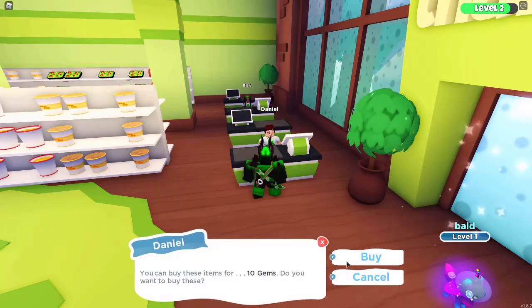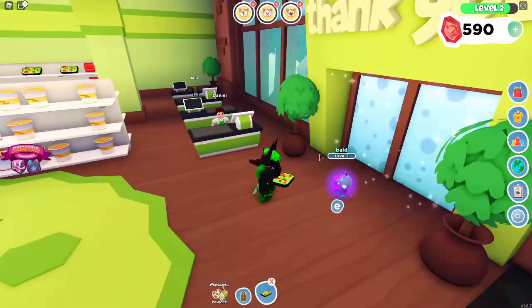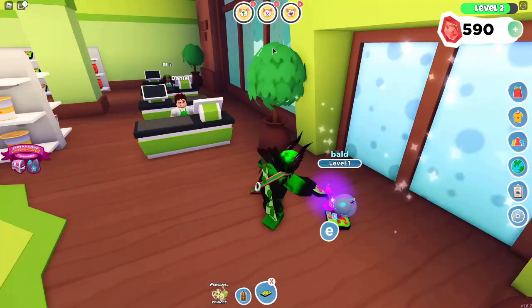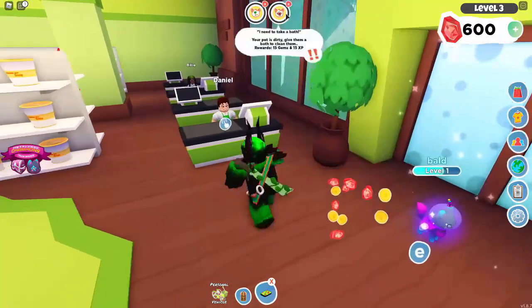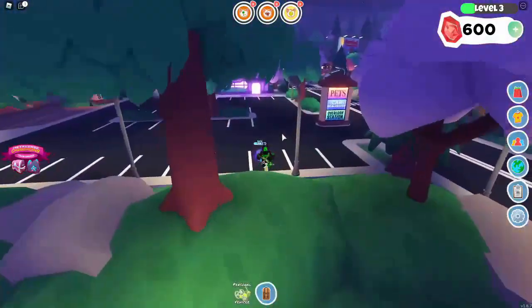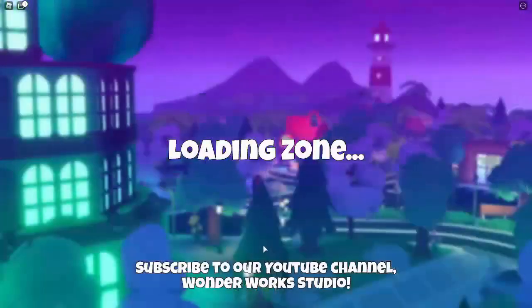Buy the items for 10 gems, then give the cat some food — feed it the salad. The cat is no longer hungry. Now we need to go over to the pet area: turn right, go over these bushes. There's a place that says pets — go inside there.